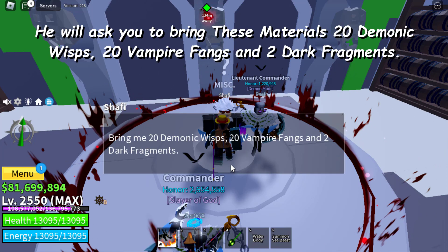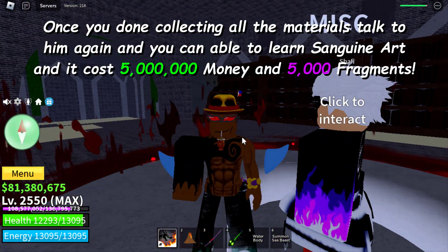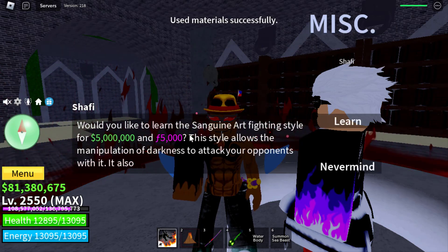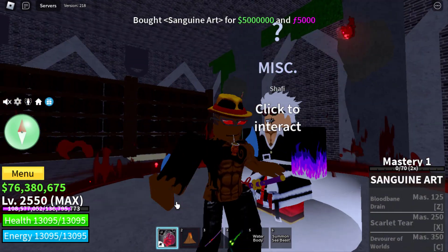He will ask you to bring these materials: 20 demonic wisps, 20 vampire fungs, and 2 dot fragments. Once you're done collecting all the materials, talk to him again and you'll be able to learn Sanguinaut. It costs 5 million money and 5,000 fragments.